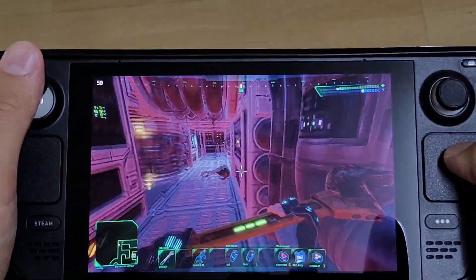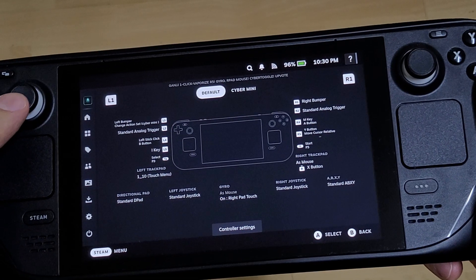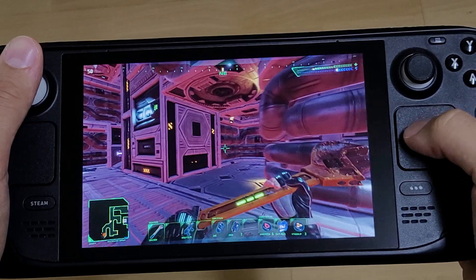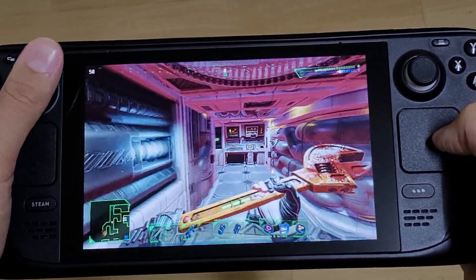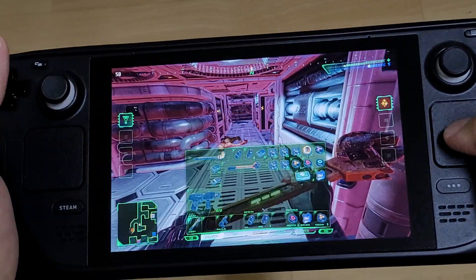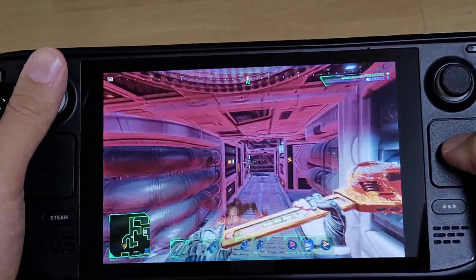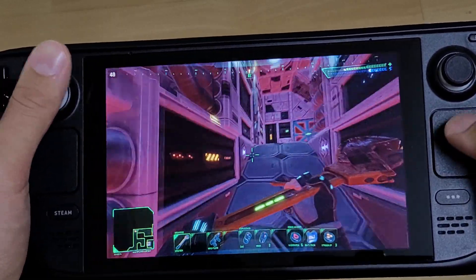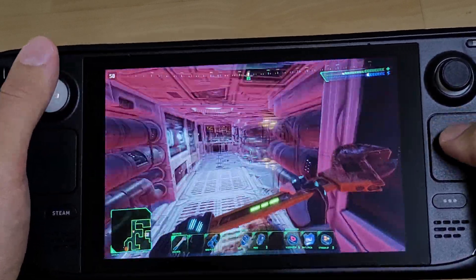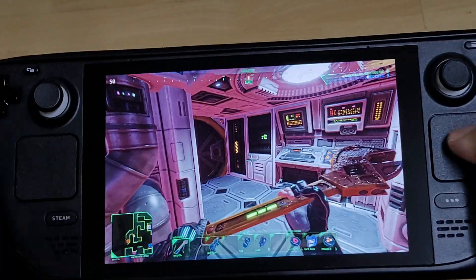For example, I'm sprinting, jumping, shooting, going left and right, using gyro for navigation. If I need to sit down — look, run back, look back, shoot — it's really nice and comfortable. That's it! I hope you'll be able to have even more fun playing with your Steam Deck. Good luck to everyone, have a good day!